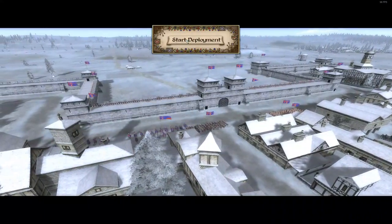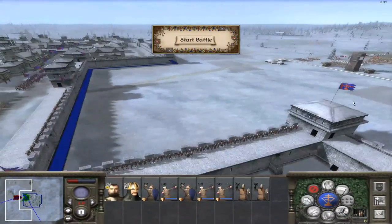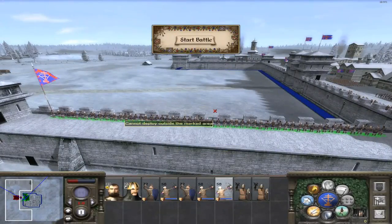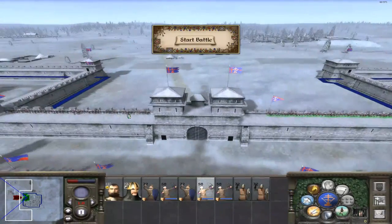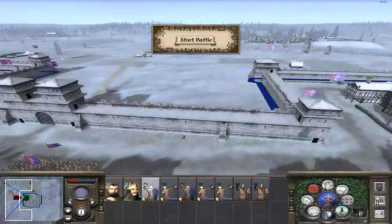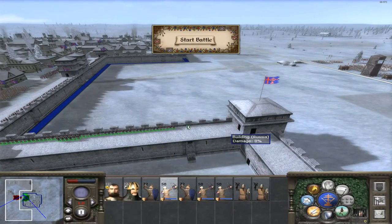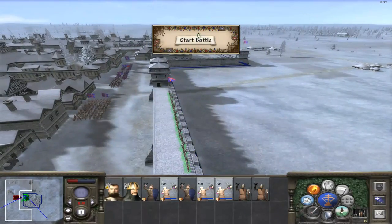Here we are on a beautiful snowy day. Let's start deployment — I love this type of city. This is like Death Valley with the architecture, the defense, the walls I can fire at from the flank. I'm going to send this archer force one way and the spearmen another. All archers: turn off skirmish mode, use flaming arrows, and we'll start.